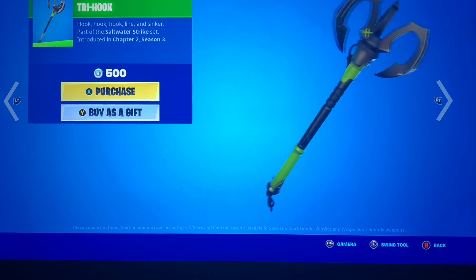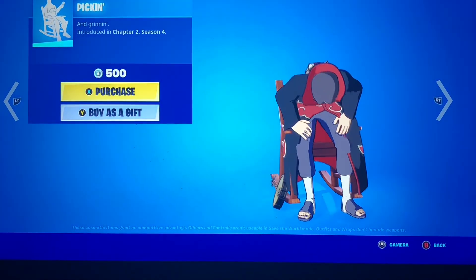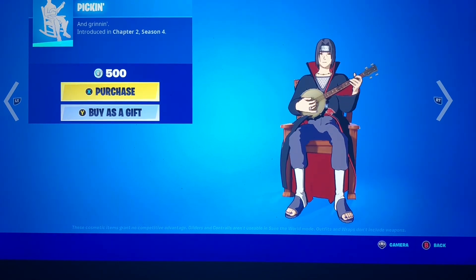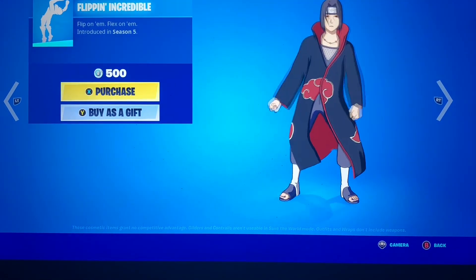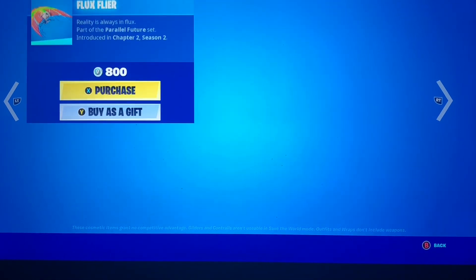Oh my god, wow, this is packed. We have Pickin — this one's a fun little emote, goes great with the wild west skins. We got Flippin Incredible — I can automatically tell that goes with Meowscles because that would be great for him.